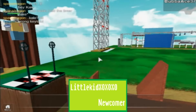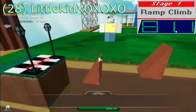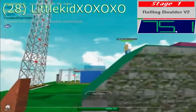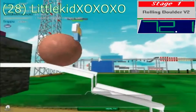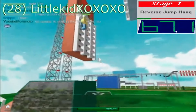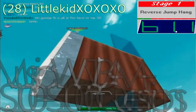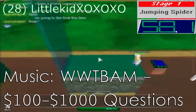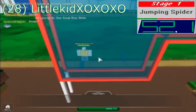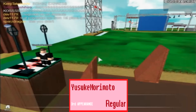Now we're onto LILKIDXOXOXO, another newcomer. Do those X's and O's mean kisses and hugs, or does this kid love tic-tac-toe? It better be one of those two. Well, this so-called little kid is doing very well — he's already onto the reverse jump hang, and he's up at the second net. He's onto the jumping spider. There he goes — he successfully gets onto the glass panel. He's gotta make each jump successfully. He fails getting to the third ledge. Too bad.